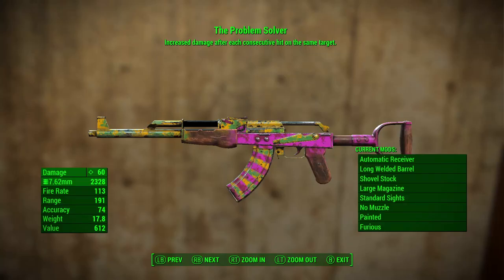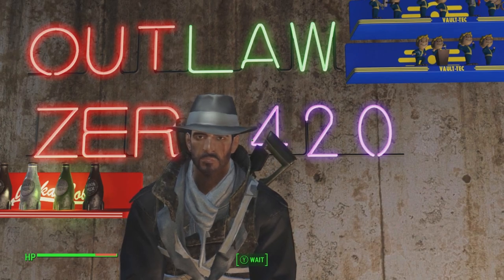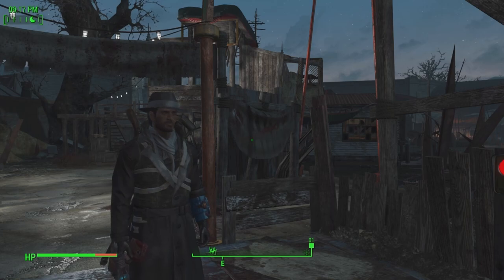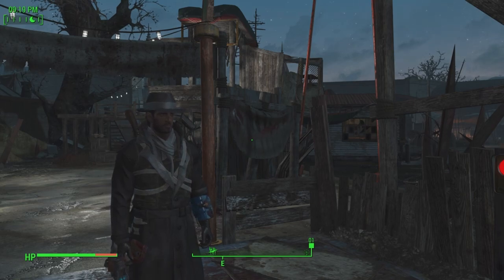Today's unique weapon is the Problem Solver, a unique handmade rifle that we can get from the Nuka World DLC. To get this weapon it is part of the quest 'The Ambitious Plan,' which you get after completing the Gauntlet in the Nuka World DLC.